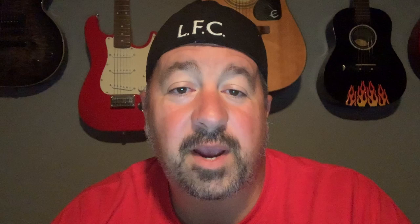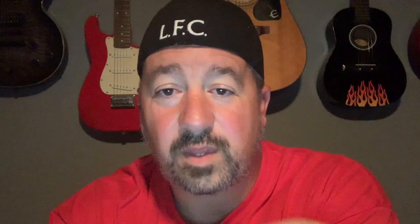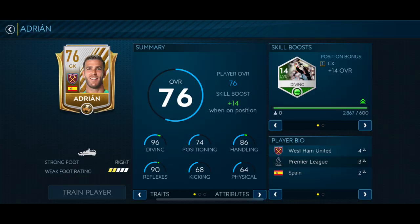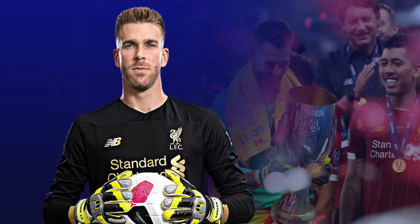Eight minutes later, disaster struck. Allison Becker goes down while taking a goal kick, slipping during the process. My stomach did a few flips watching that stretcher get carried out onto the field. Becker walked past it with his arm on the trainer, but it sucked watching him go down the tunnel. It did give West Ham free release Adrian his first opportunity after signing just four days before the match. With Mignolet gone, Adrian is the new backup — and I was kind of excited to see the Spaniard take the field.